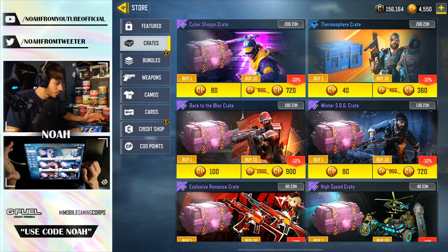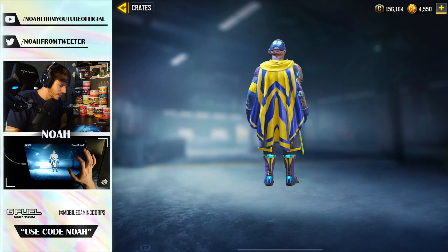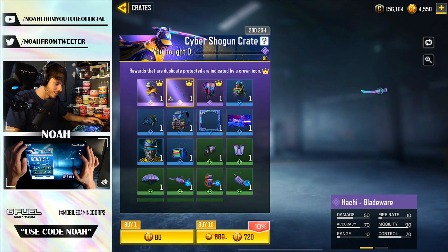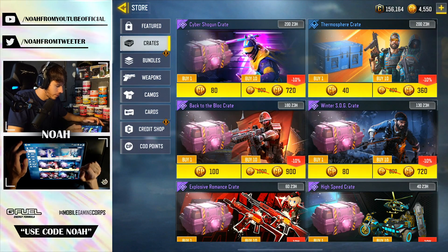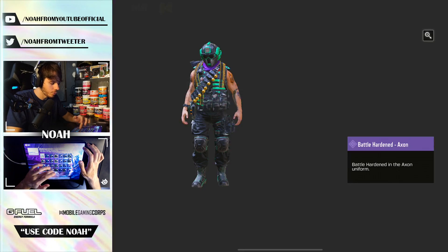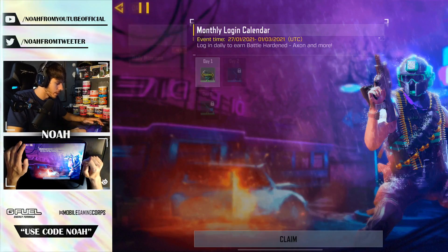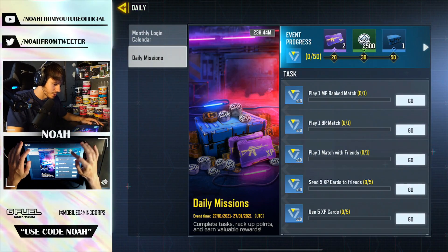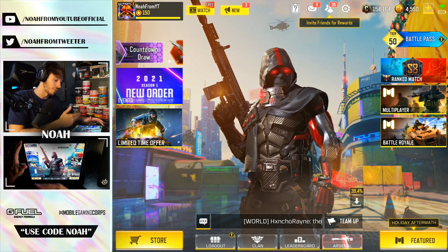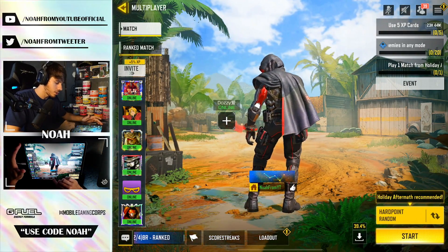I also want to check out the store. We've got some crates — looks like the Cyber Shotgun Crate, and there's also a Katana Crate. We're going to have brand new seasonal challenges with this update, as well as a new monthly login calendar containing the Battle Hardened free character skin. It looks really sick — I love the color scheme, definitely one of the better free monthly login calendar characters we've gotten. Later in the season there will also be challenges to unlock the free SKS, and I imagine a paid version to instantly unlock it as well.